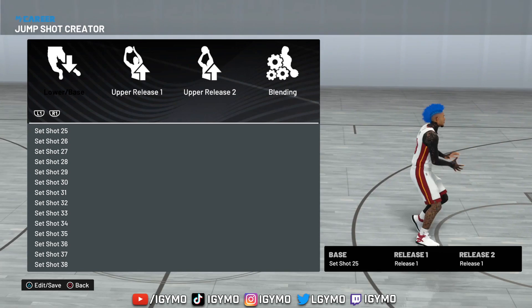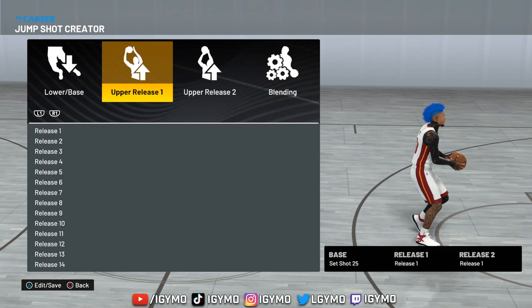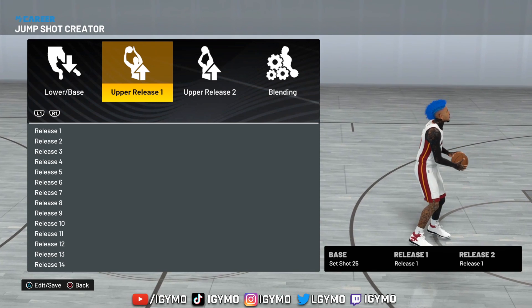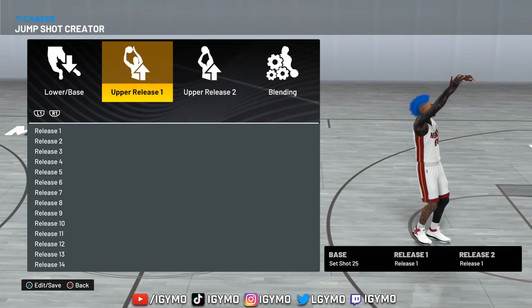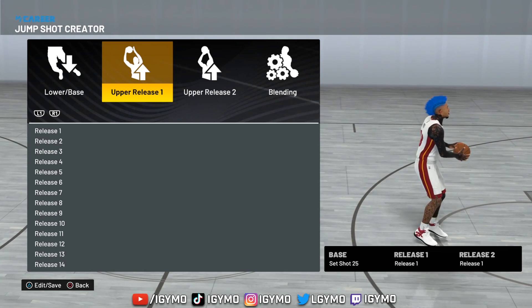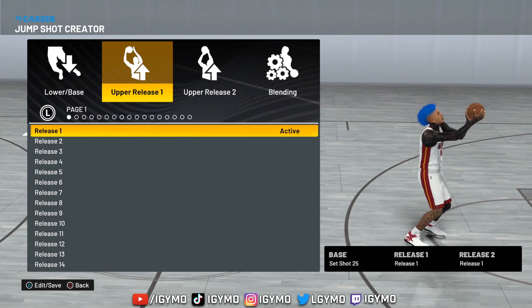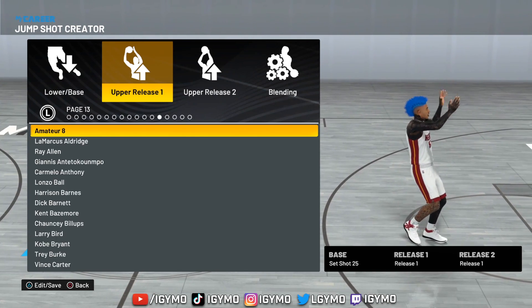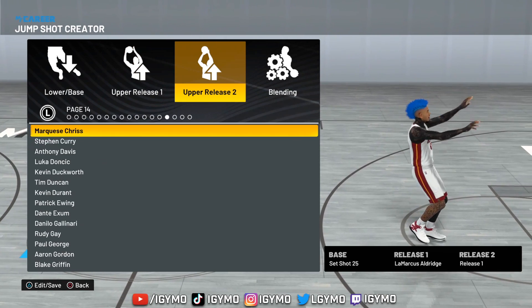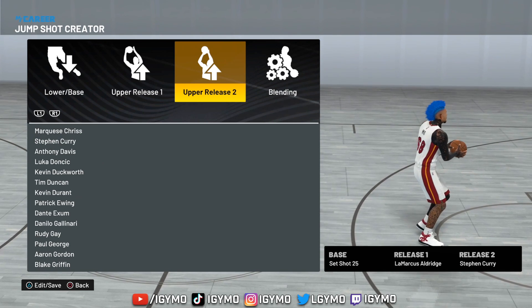The base is Set Shot 25. I didn't really like this base that much at first because I didn't find good releases for it — it takes too long to preview what releases work. So I slapped Curry on it. Since Curry already starts low with the upper releases, the jump shot is very smooth. Release one is LaMarcus Aldridge — I haven't used it that much but I really like it mixed with Curry. Then obviously Curry is upper release two.